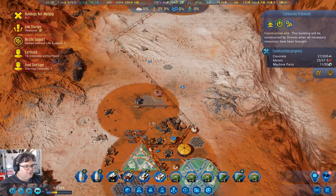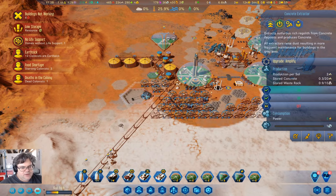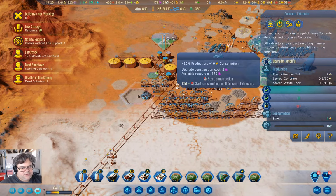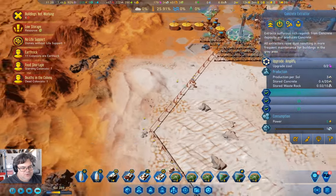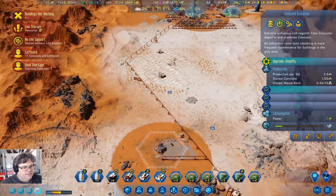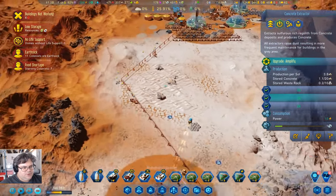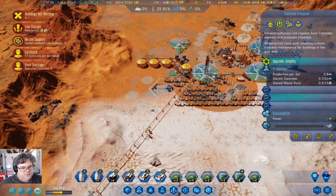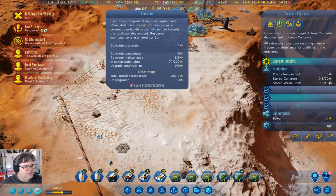We're producing four concrete from here, and we're producing two over here as well. We want to amplify that and turn on the night shifts. So that's 3.8 — that's more concrete that we're producing.